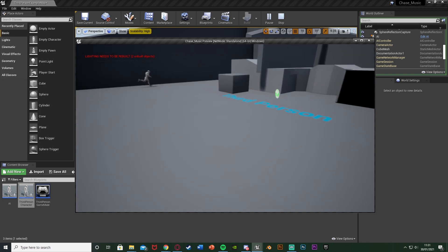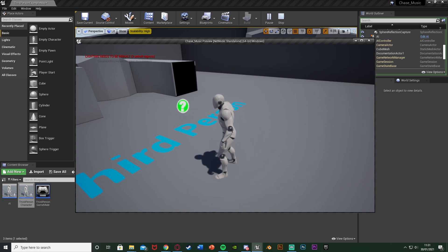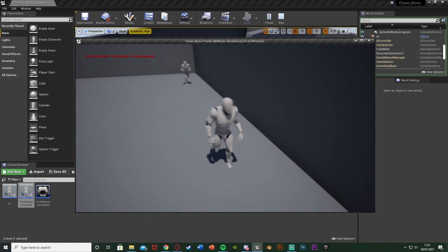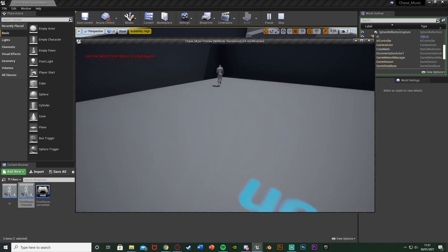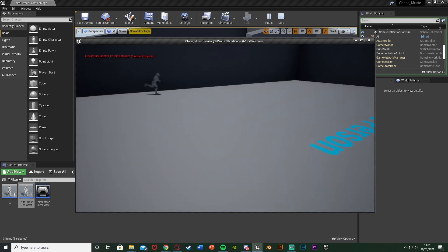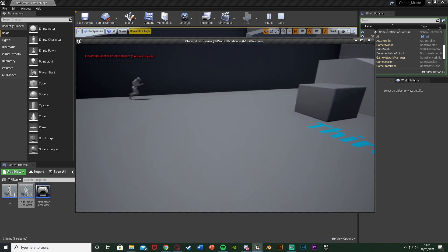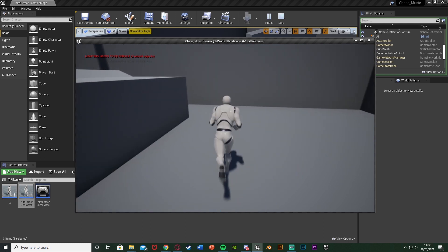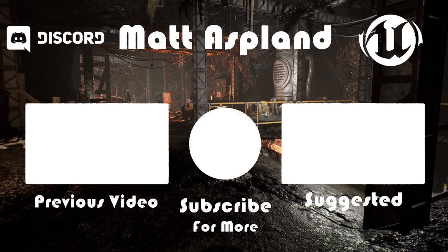So that'll be it for this video — we've set up an AI that will patrol around a building or wherever we've set. If we interrupt it with a chase, it will then continue on its path after it stops chasing us, going where it was before rather than back to the start. Thanks so much for watching. I hope you enjoyed and found it helpful. If you did, make sure to like and subscribe. See you in the next one.